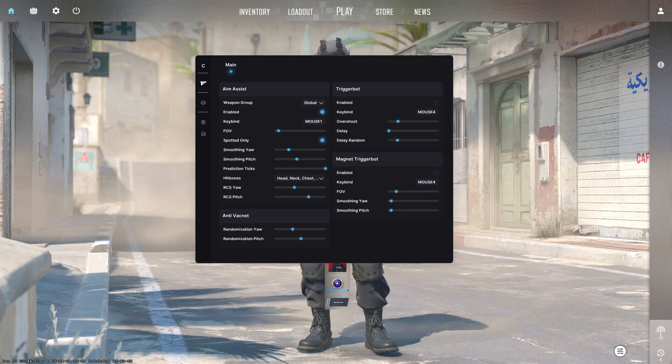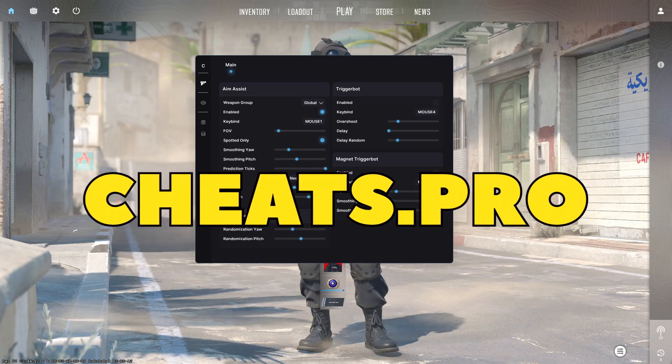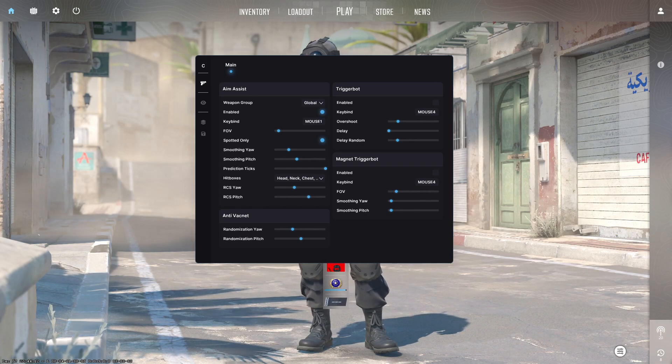Welcome back to another video. Today we're going to check out Cheats.Pro. Cheats.Pro is an external CS2 cheat that is technically stream-proof, so you can use it on Twitch and stuff.